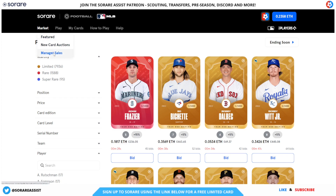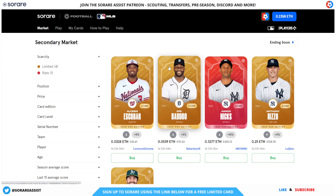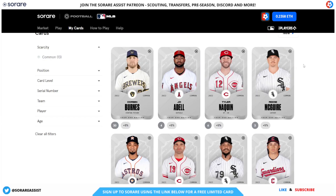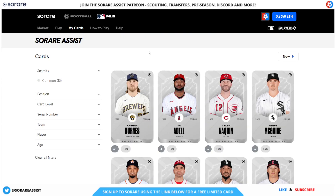You can also buy cards on the Manager Sales section, where managers sell cards they have purchased. Once you've bought your cards or received your 13 free ones on the draft when you sign up to SoRare MLB, you can view them in the 'My Cards' section at the top, which will show all the cards in your collection. At the moment I've just got some common cards in my collection so far.